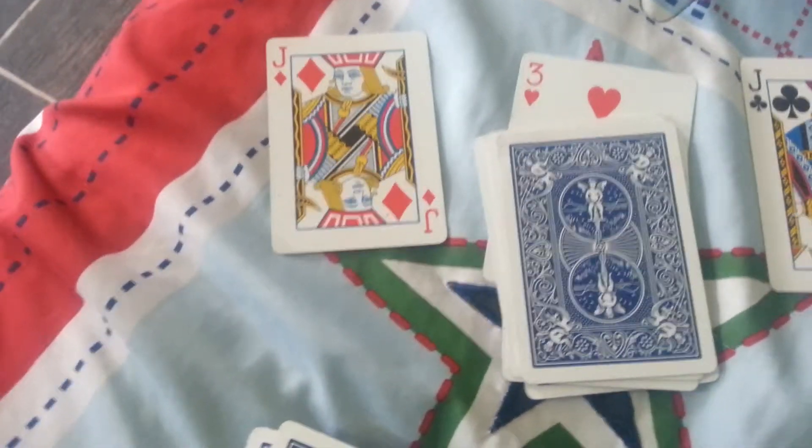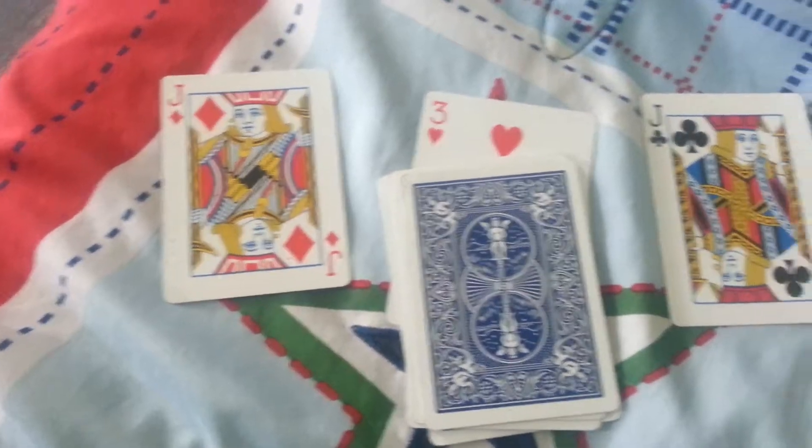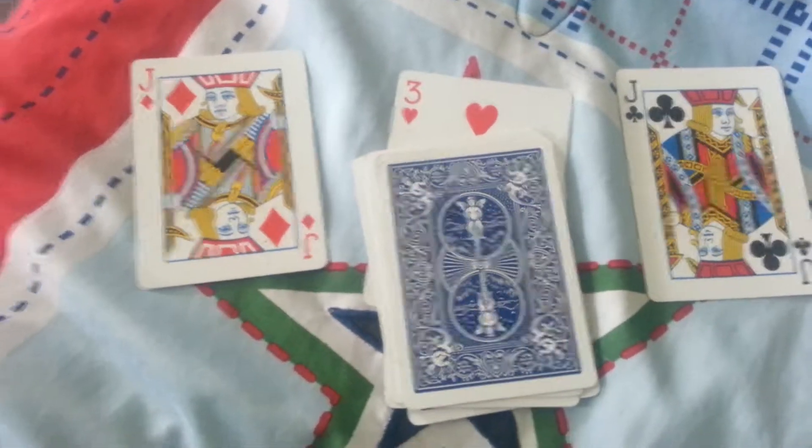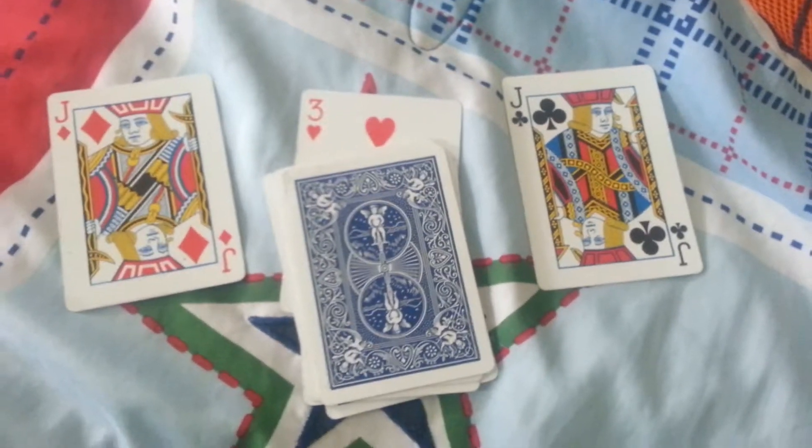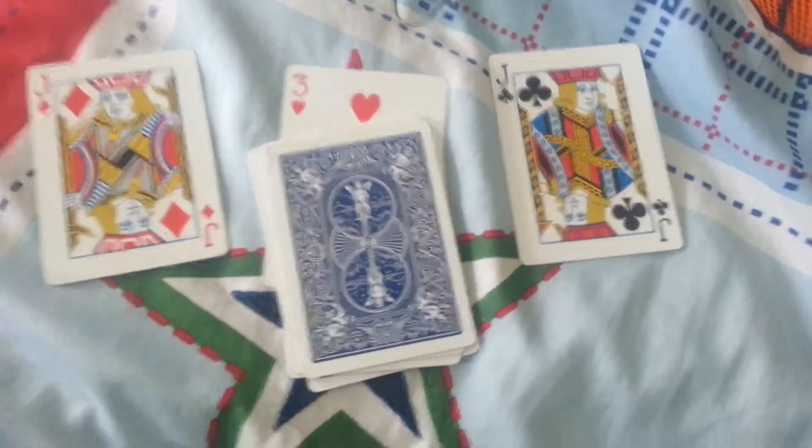When setting up groups of 10, all face cards are worth 10. So the jack is worth 10 — you put down the three plus seven more cards to give you a value of 10. Then again, a jack standing alone is 10, but now I have to come up with a bullcrap story.